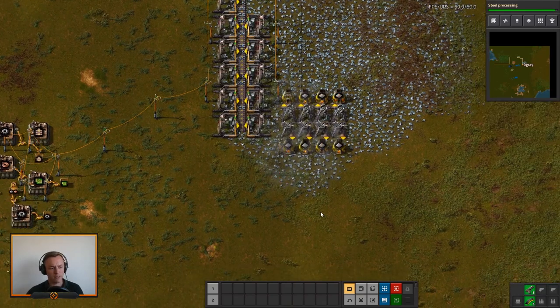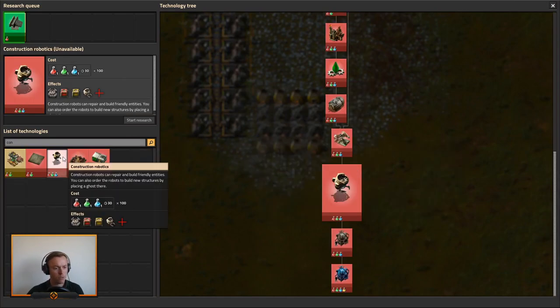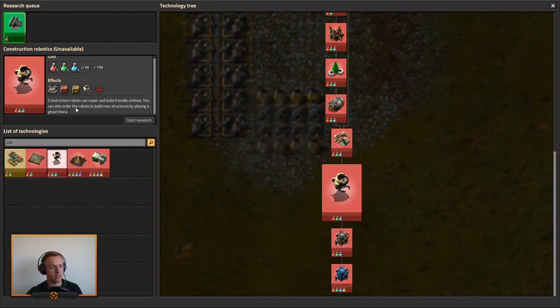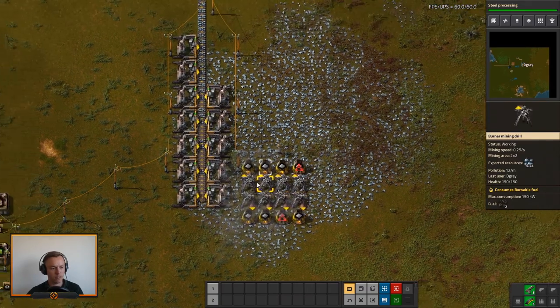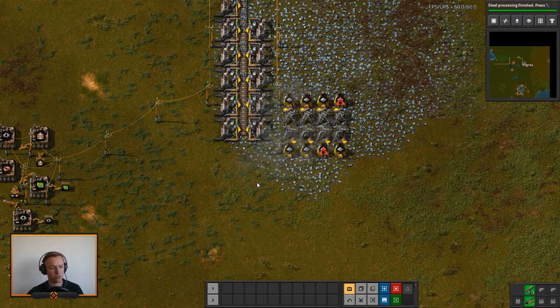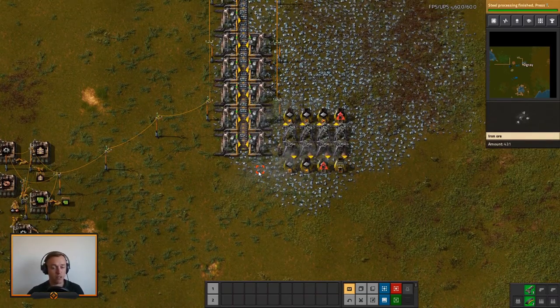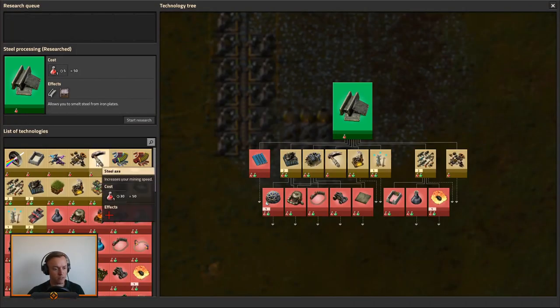The blueprint bar is locked behind this research. When you research construction robots for the first time, it will unlock the blueprint bar. After that, you'll have it in every game going forward as a default. There's also a command for it — we can unlock it right away. Just search for 'Factorio shortcut bar' and you can get it unlocked right away. Of course, that will disable the achievement for the map you do it in, but other than that there are no drawbacks.